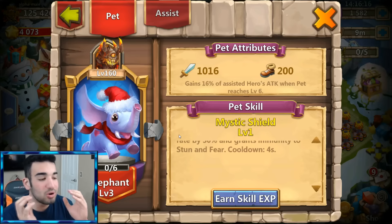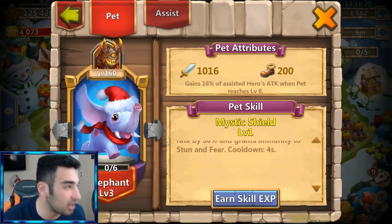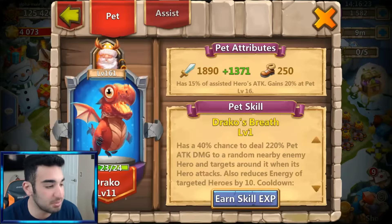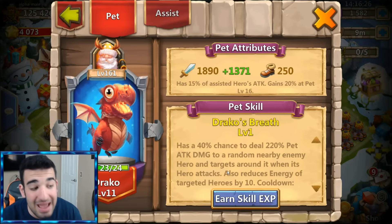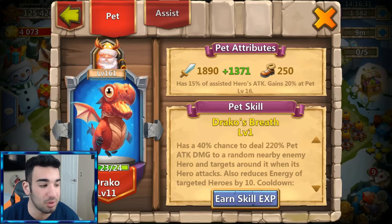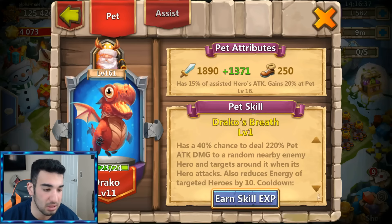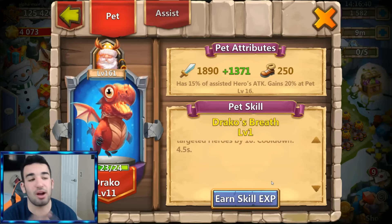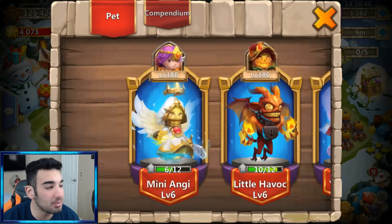On the damage side, there's Draco. Draco has a 40% chance to deal 220 pet attack damage to a random nearby enemy hero and targets around it when the hero is attacked. It also reduces energy of target heroes by 10, with a cooldown of 4.5 seconds. That's really good as well.